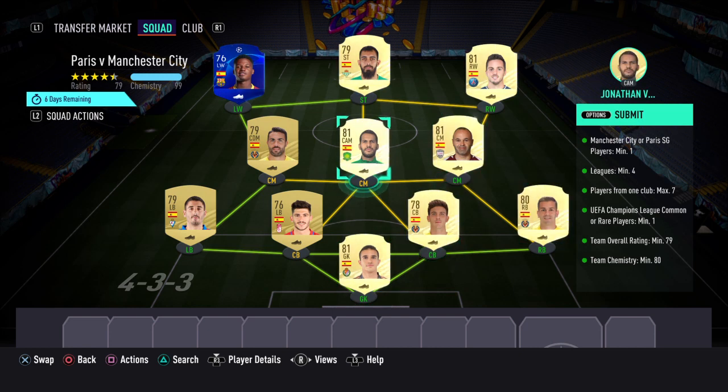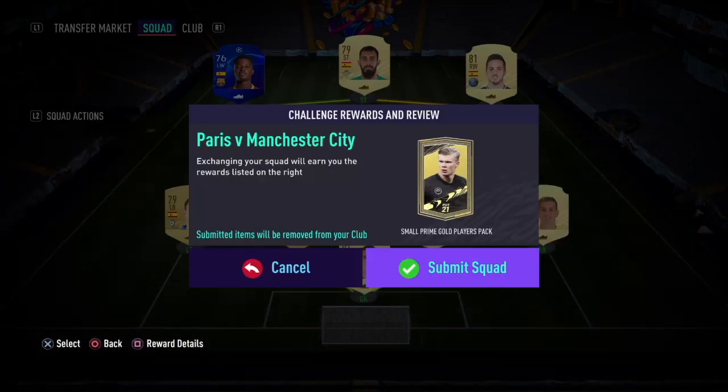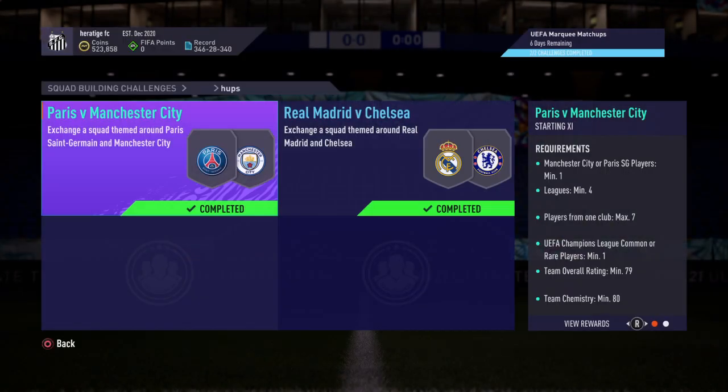You can change players, because you are very over the chemistry, so if you have any Spanish players in your club just put them in. But that is the cheapest method. We do get two packs from it, so I'm going to open both packs. That's the cheapest solution for the SBC.